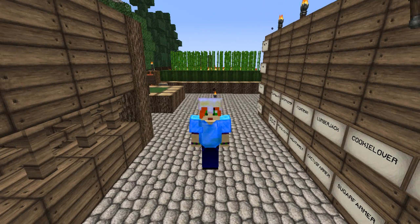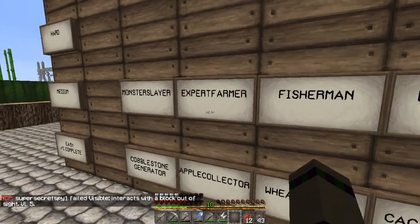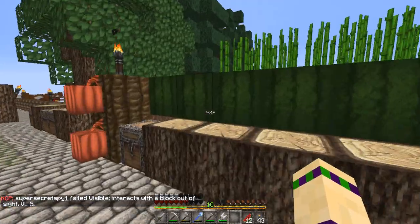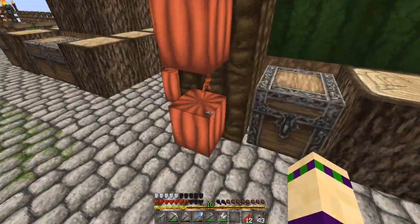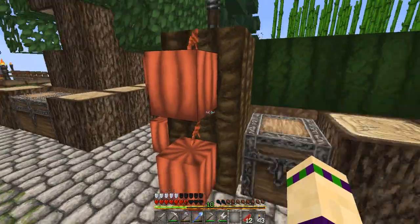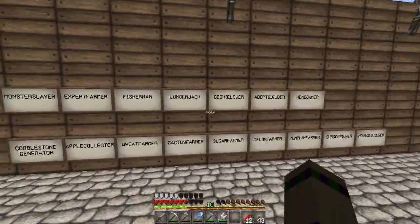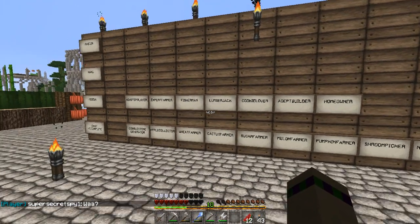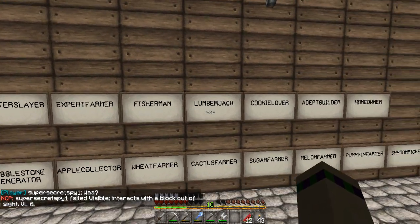We shall continue. I've done the Expert Farmer — I officially have the Cookie Lover abilities now. I got the cocoa bean, so I can now do the Cookie Lover quest challenge without feeling bad about myself. Monster Slayer: done. Expert Farmer: done. Fisherman? No — still got seven, eight, nine fish. I wanted to wait for you guys.